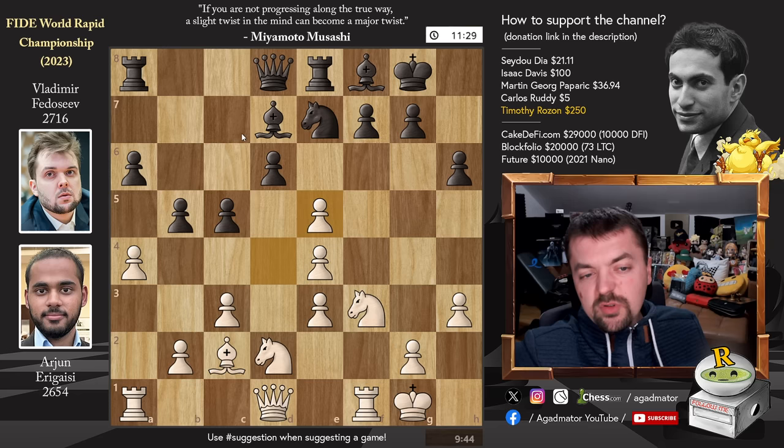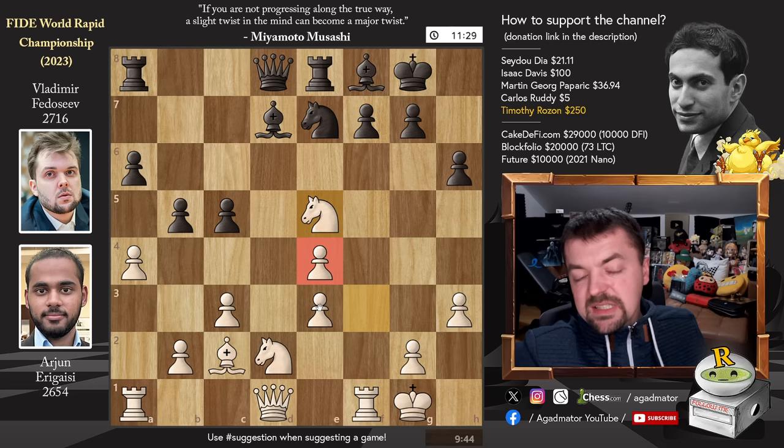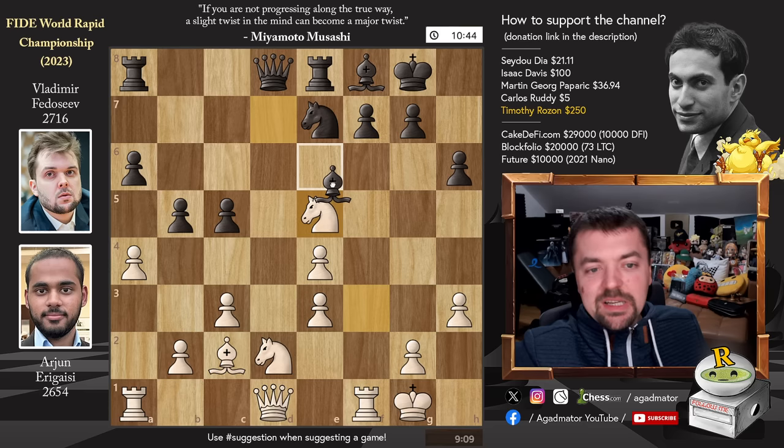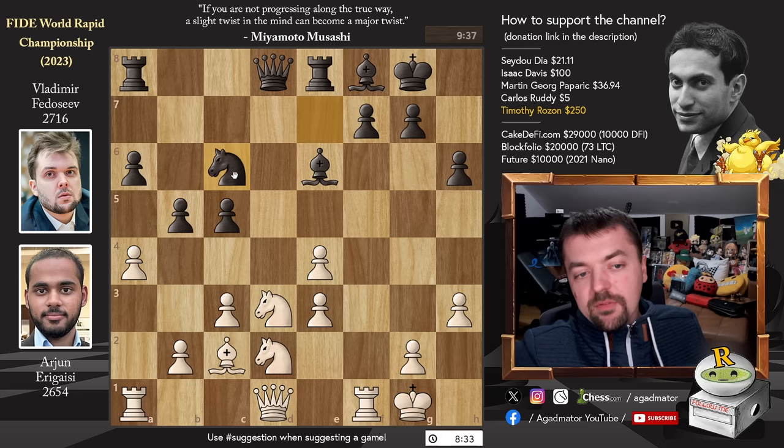We have captures, captures, and Knight captures on E5. After C5, D captures on C5 was played, and only after D captures then Knight captures on E5 — it's a different move order. He has an extra pawn, but it's a doubled E pawn, so we'll see what he can do with it. Bishop to E6 and now Knight back to D3, putting pressure on the C5 pawn. And now Knight to C6, defending the C5 pawn with the Bishop on F8.